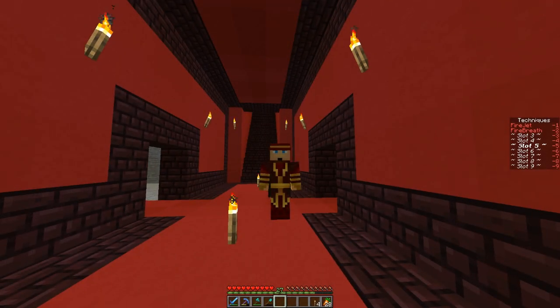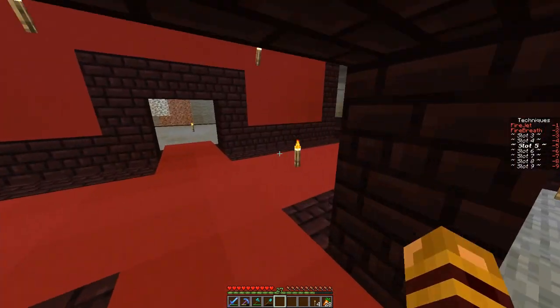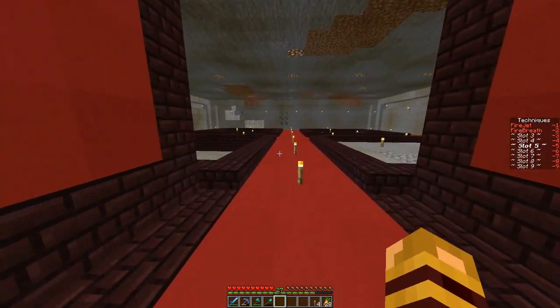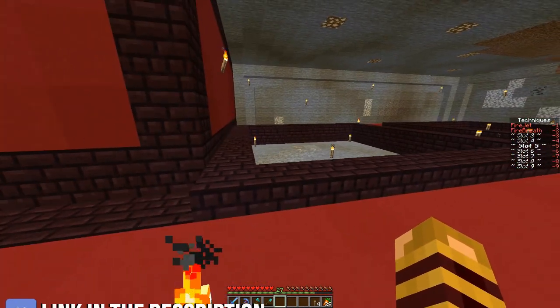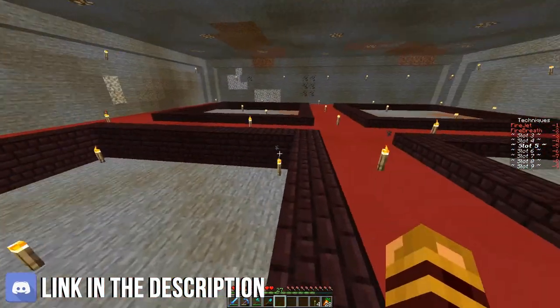What's going on guys, BoxyCanyes here and welcome back to another episode of Avatar Elemental Warriors. So we are back. I've done a little bit of work off camera, as you can see once we walk into the training area - I have four little quadrants set up.